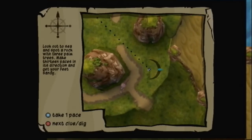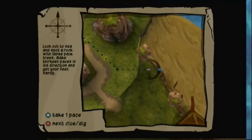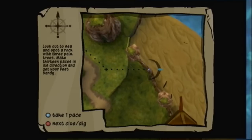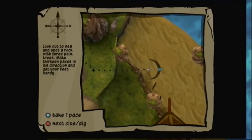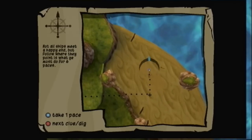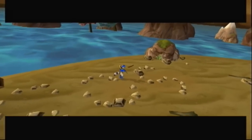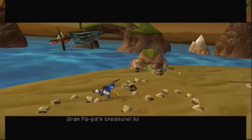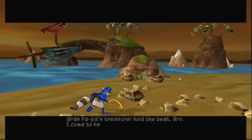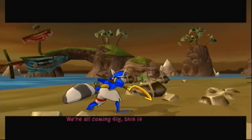Looks like you'll need to leave map mode to solve this clue. Look around like normal with the right analog stick for this island with three palm trees. When you find it, bring up map mode again, and your direction marker will be pointing in the same direction. Grandpapa's treasure! Hold it, bro! I come to help you dig. We're all coming, Sly! This is too cool!